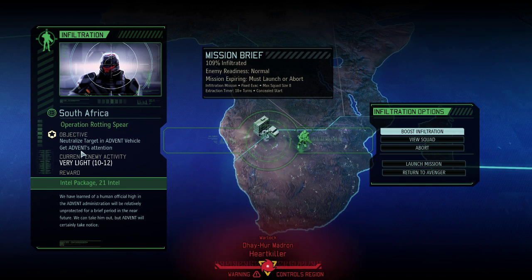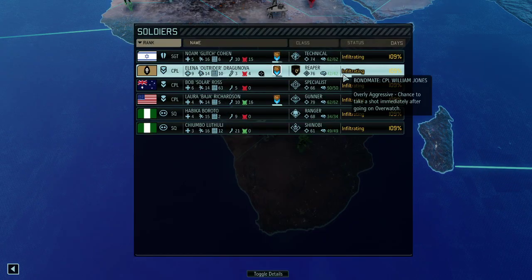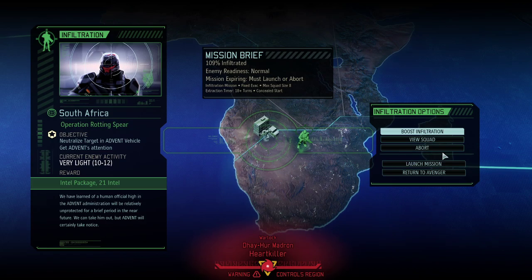Whenever it says you get ADVENT's attention, what that means is ADVENT will increase its force level there — it's a kind of double-edged sword. However, on the other end, we're getting 21 Intel plus an Intel package worth another 20 to 40 Intel. We've got a nice little squad for this mission and we're going to see the Reaper for the very first time. So without further ado, let's get this rolling.